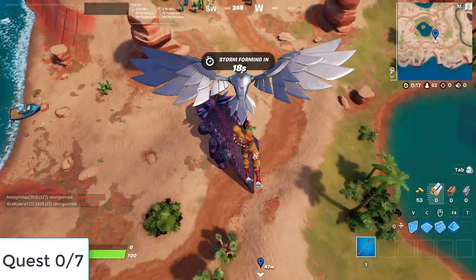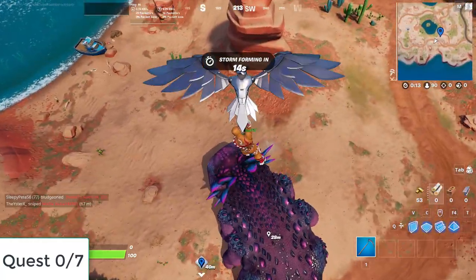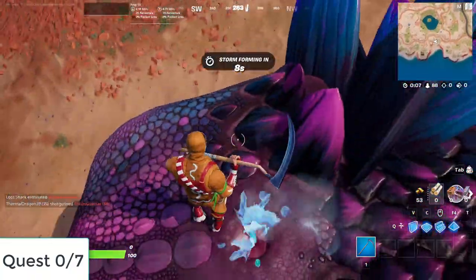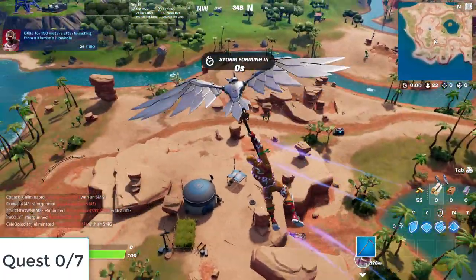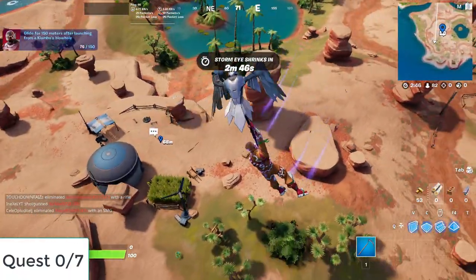I'm gonna start with the first challenge, which is landing at Clombo so we can fly 150 meters. Let me land on that one. I need to travel 150 meters before landing here.